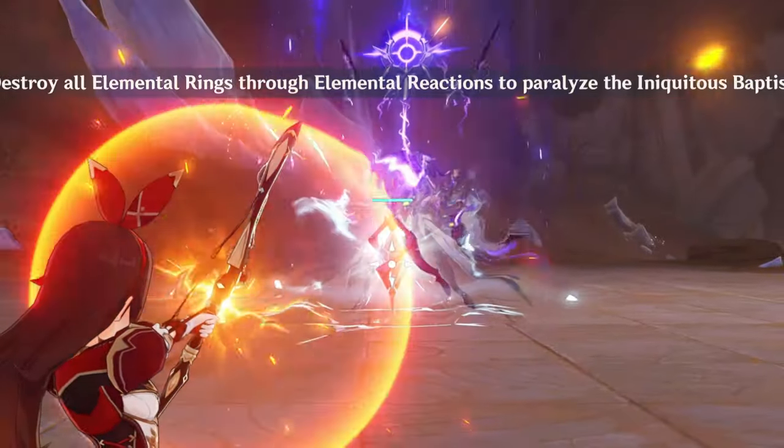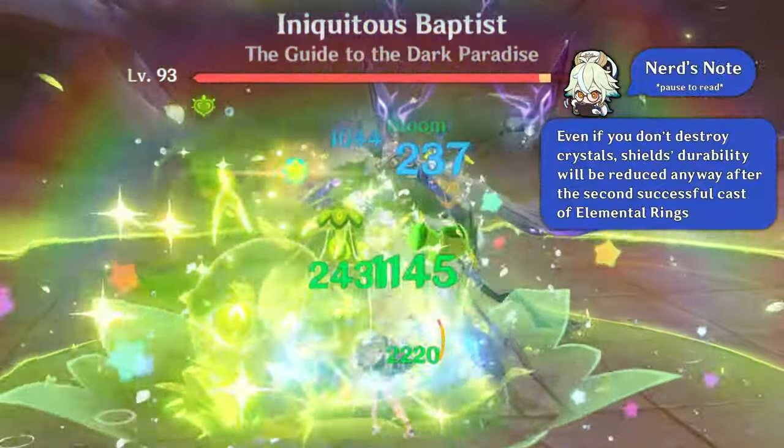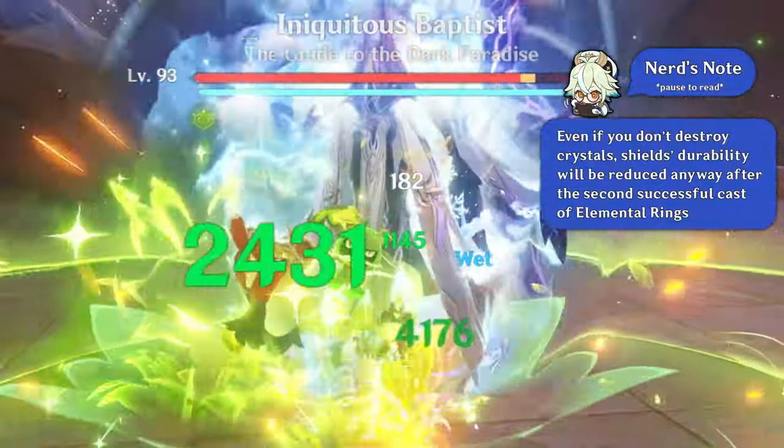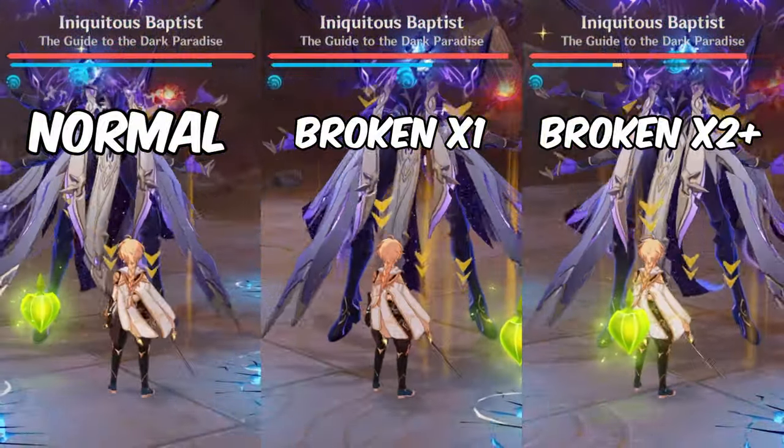This effect is applied every time you destroy all three crystals, whether by destroying them directly or just by destroying all three shields. It can be stacked up to twice, reducing shields' durability down to a quarter of initial values in total.